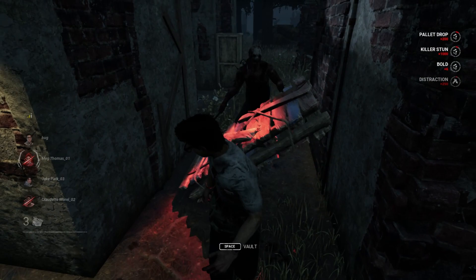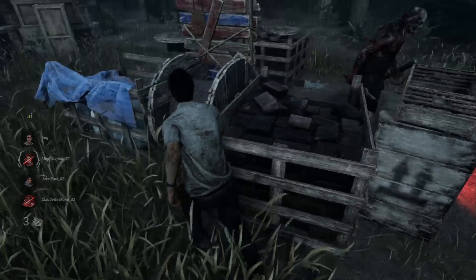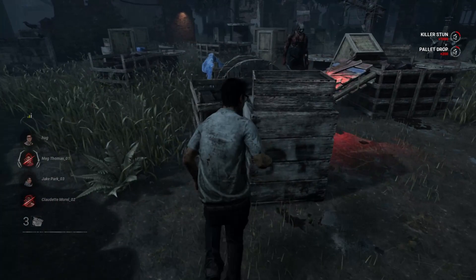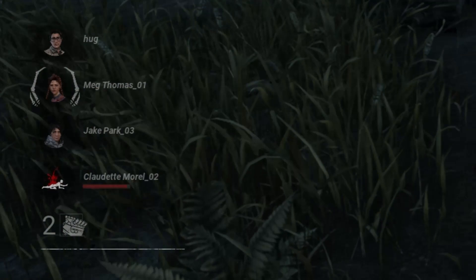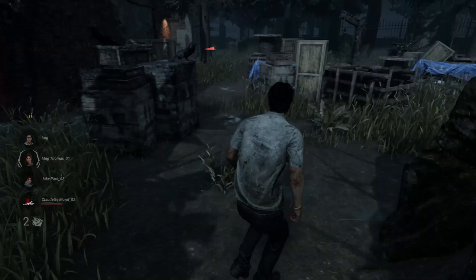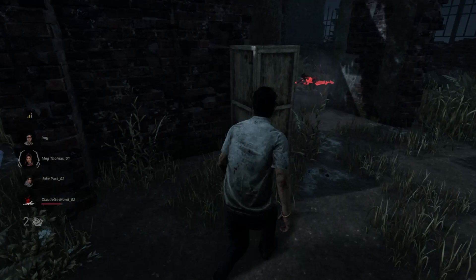The killer is following me. I can press space in order to drop a pallet, and this is one way to escape the killer. I can use different methods to gain more time because pallets are precious and there are limited quantities, helping me survive. When a survivor is downed, you can see a crawling icon on the bottom left, meaning the killer is now eligible to carry the survivor to a hook.